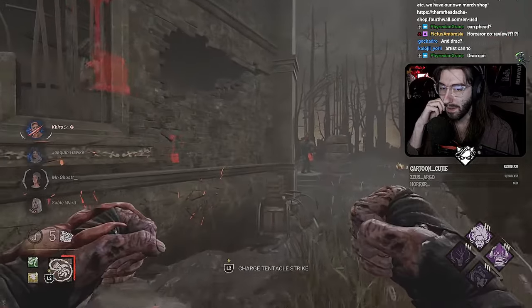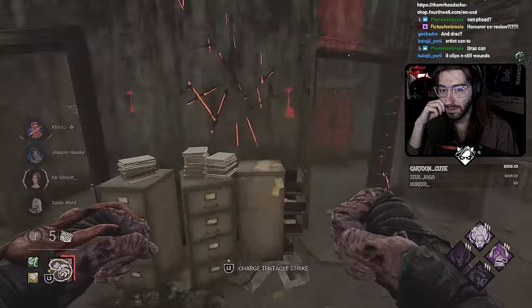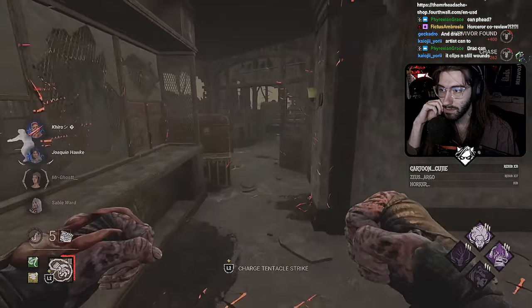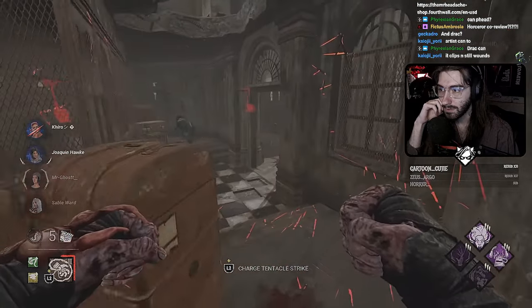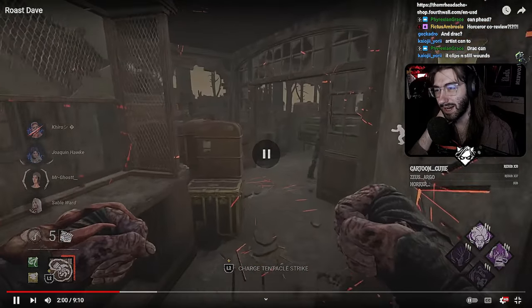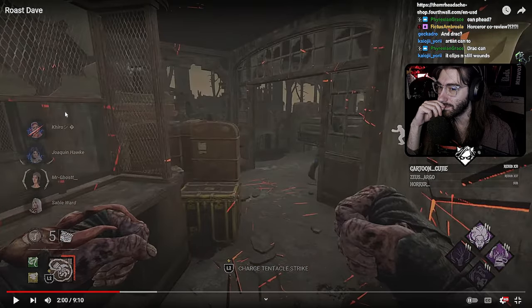You didn't even need to throw it up the ramp because you just hit him over it regardless — good job. I do disagree with leaving that chase, though. You had Ace dead to rights there and you just leave for Jake.